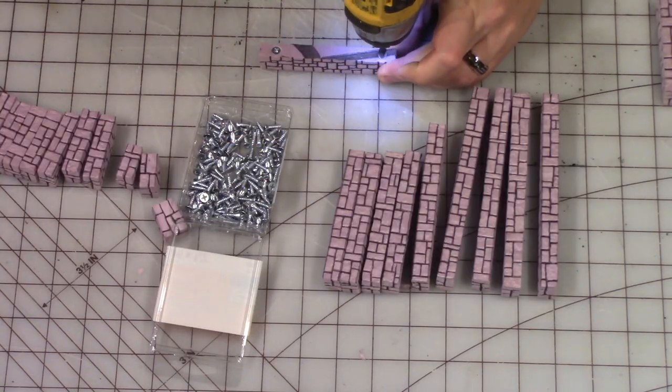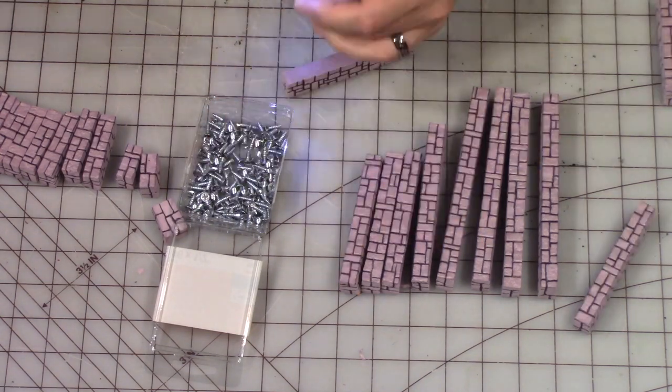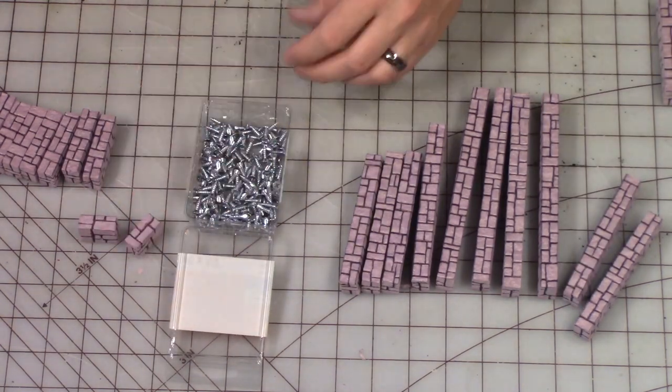Now I'm adding some small screws to the bottom of these walls — usually two or three — just so that it gives a little bit of weight and the walls tend to stand up without tipping over a little bit easier.